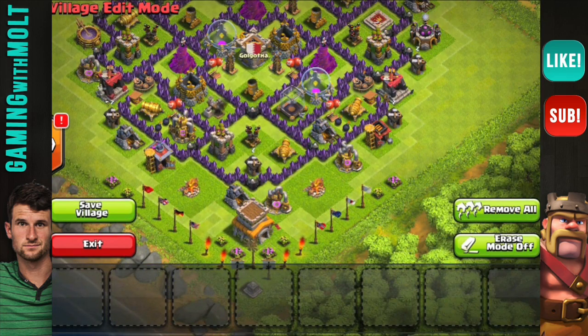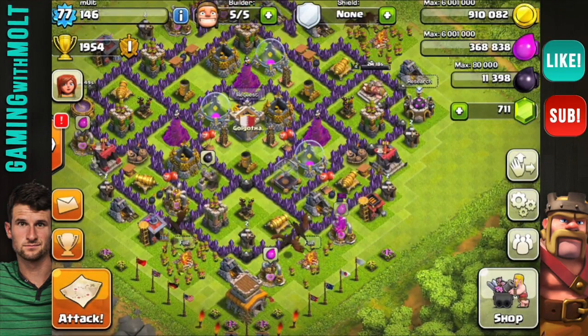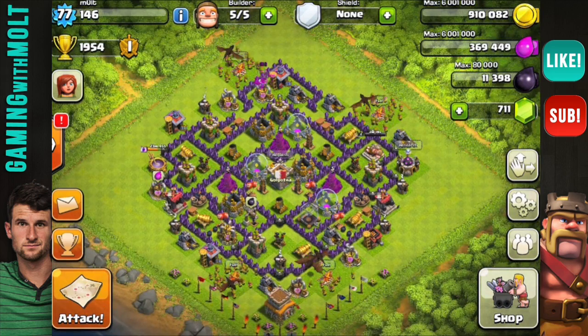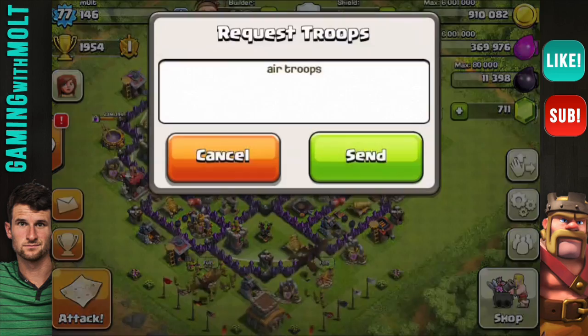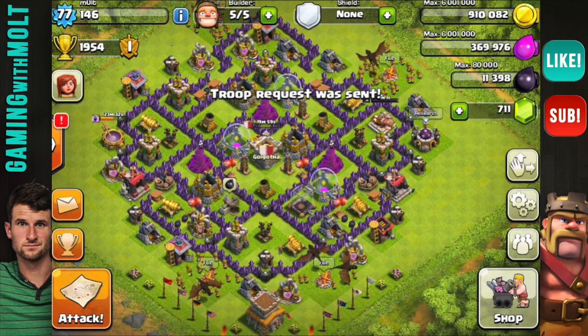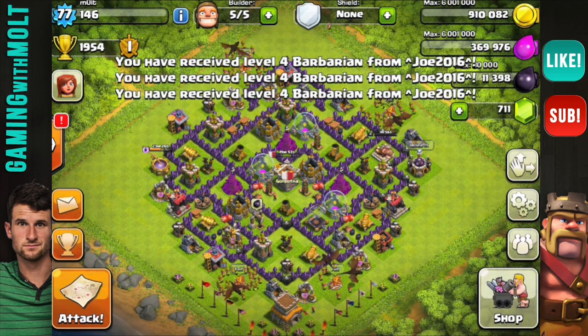That's it — everything is placed. We're going to save this village. Here is the new layout! I just made this so I haven't been able to test it yet, but I think it's going to work pretty well. Let's go ahead and request some high-level troops — I don't really care exactly what. That's going to be the base layout, and I'm really excited about this one.